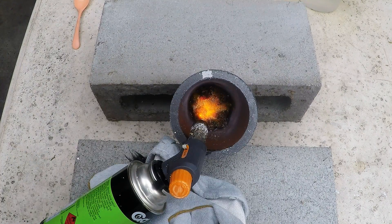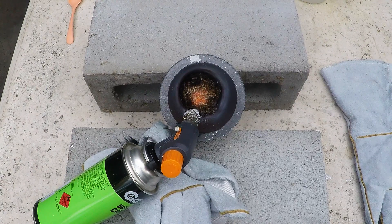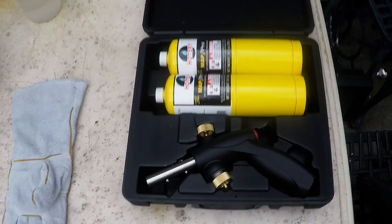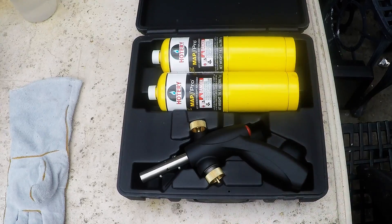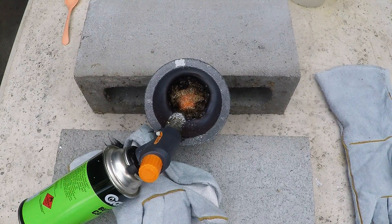It definitely doesn't look like it's going to be melting. I think it's just a little bit under. I've added more borax to try and reduce the melting point, but it just seems to be holding back that little bit. So I'm probably going to go and get my map gas bottle and set that up. I'm going to have to pull out the big guns now — I'm going to go for the map gas, which is obviously going to burn a lot hotter than butane gas.